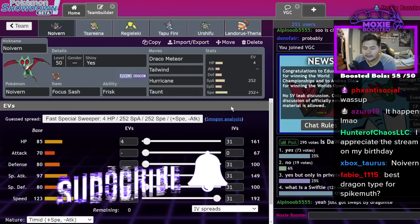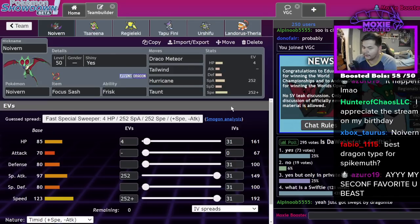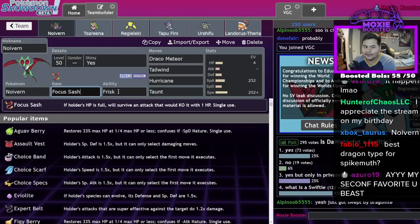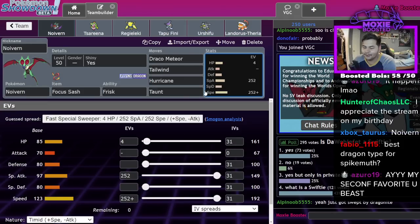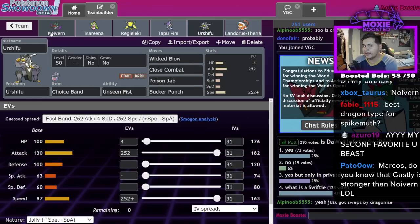It's able to outspeed Landorus-I and possibly one-shot it with Draco. In my infinite wisdom I said okay, that's a pretty fast dragon at 121 speed, but I know a faster one - so we're running Frisk Noivern. Frisk Noivern has a couple of really cool things: it's not as strong as Naganadel, it can't always one-shot Rillaboom, but Frisk is useful for identifying the focus sash on opposing Naganadel, or a possible Life Orb, Assault Vest, Safety Goggles, or whatever item. Our Tailwind is also faster, so it enables things like our Urshifu to get a one-shot on Naganadel if they let us Tailwind up.